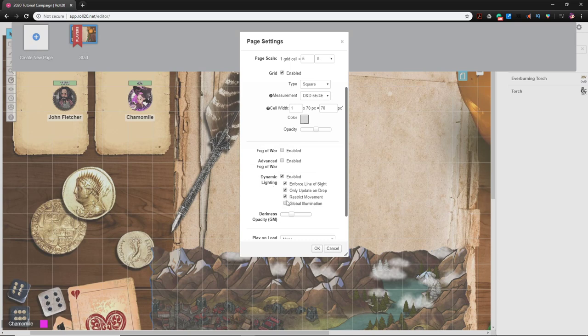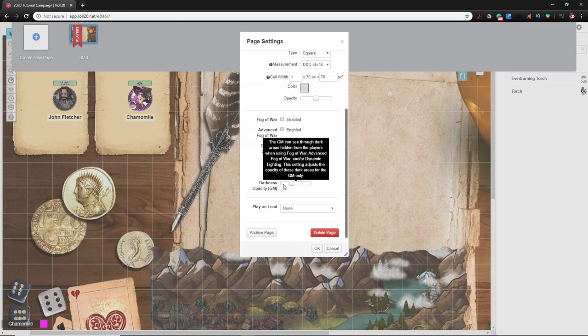I also turn on 'Restrict Movement' — without it, people can move through walls, which would be bad. I leave Global Illumination off normally, unless they're in a well-lit dungeon where dynamic lighting is just for walls and doors, or they're outside and it's just for obstacles. There's also a 'GM Darkness Opacity' slider that sets how dark things look to you, which is very useful for testing.